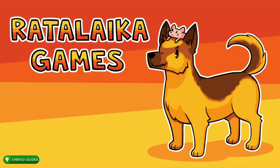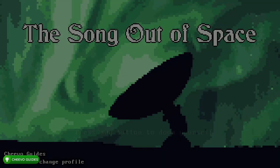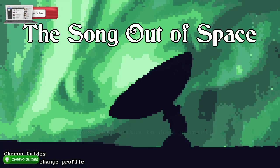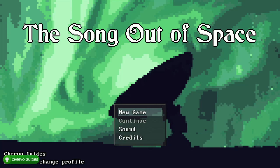What's up guys, this is Chivo Guides back here again with another achievement guide. Today we're going to be focusing on the game Out of Space. This game was published by Ratalaka Games and it was developed by Pixel Noir Games. This visual novel was published by Ratalaka Games and was developed by Pixel Noir Games. Now typically these visual novels have settings that you can adjust to help fast forward through the game faster, however this game does not have any of those settings.